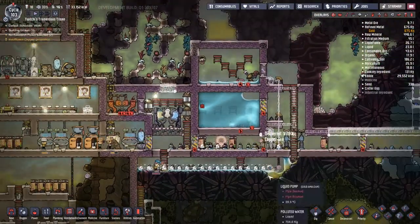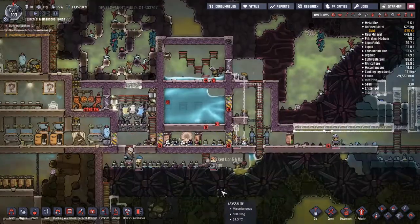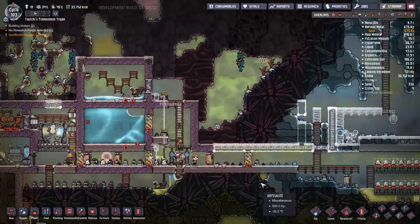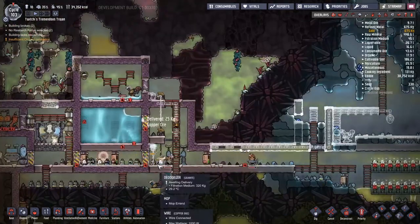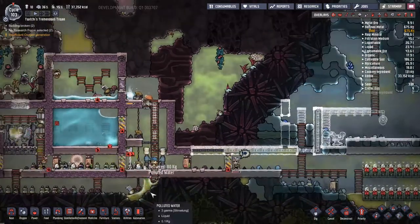I went back and had a look at where that water came from, and one of the construction crew actually had a little pee in the top tank when the insulated tiles were getting replaced down below. So one tile got taken out and a little bit of pee dribbled through. Sounds great for your water tank!